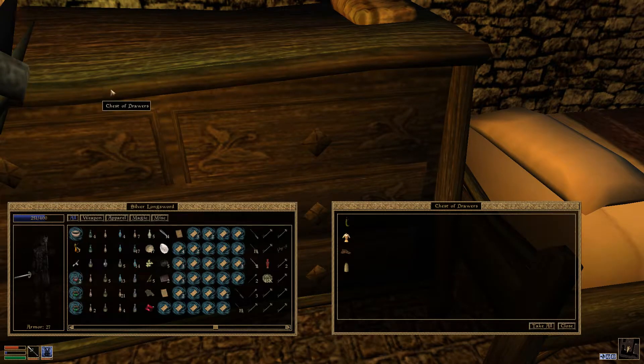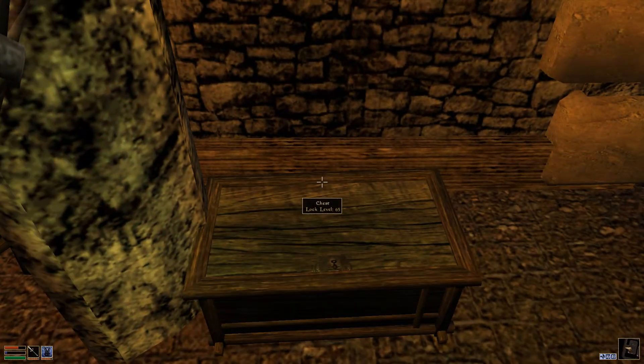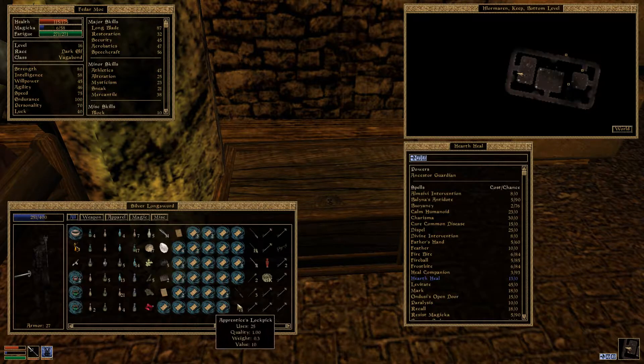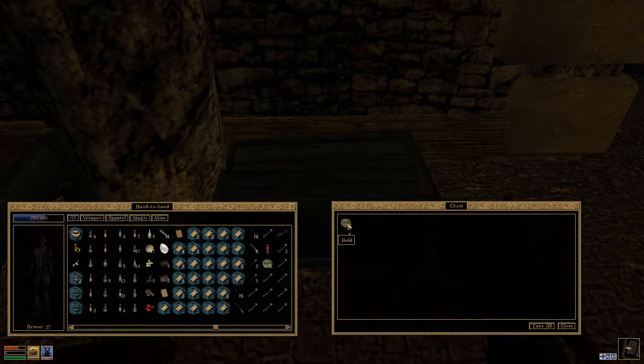And in the chest of drawers, Fetter finds a common amulet, a common shirt, some common shoes, and a common skirt - he is not interested in any of these things. A locked chest with lock level 65 - a challenge, perhaps. Get it, Fetter, you can do it. It uses up the apprentice's lockpick, but that one's pretty good. Inside, Fetter finds 272 gold. And a Hlormaren slave key.